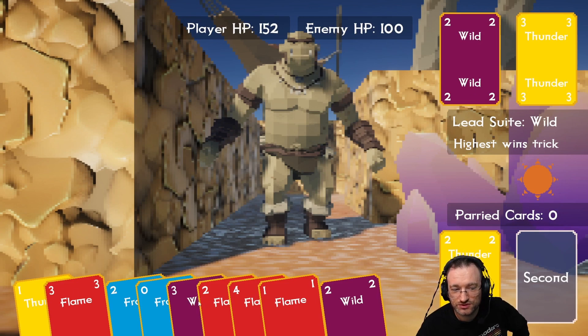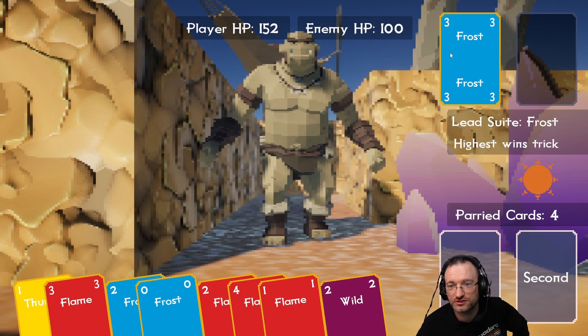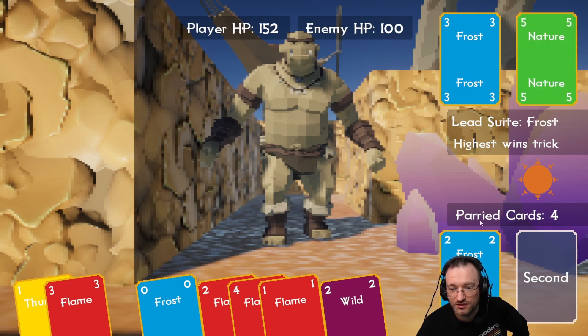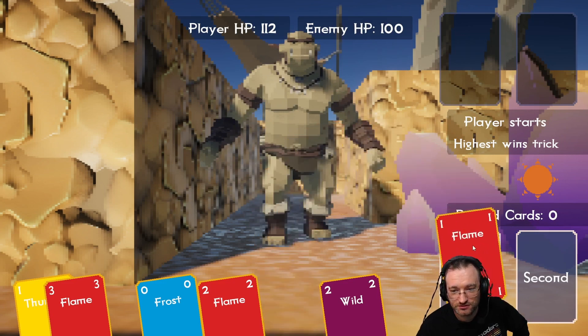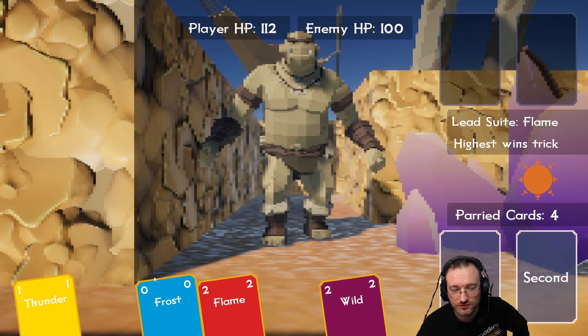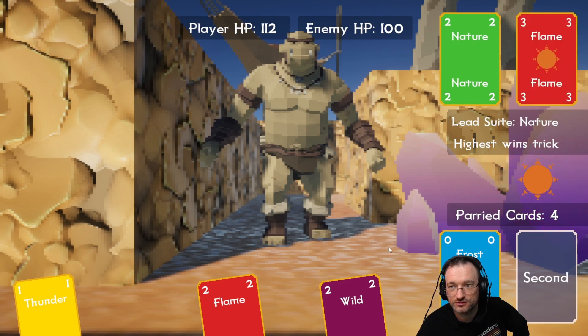Now we use the wild and in theory I should still win. Frosts, highest wins trick — we can only counter with frost cards, so we can't do anything; this card is kind of pointless, we just waste the four flame. We get some damage. Highest wins trick and we only have super low cards now — flame and flame, parry. Frost — it's not counting, but should work. Highest wins trick. I'm not sure what this is supposed to do — he probably activated what was already active. We can't do anything.